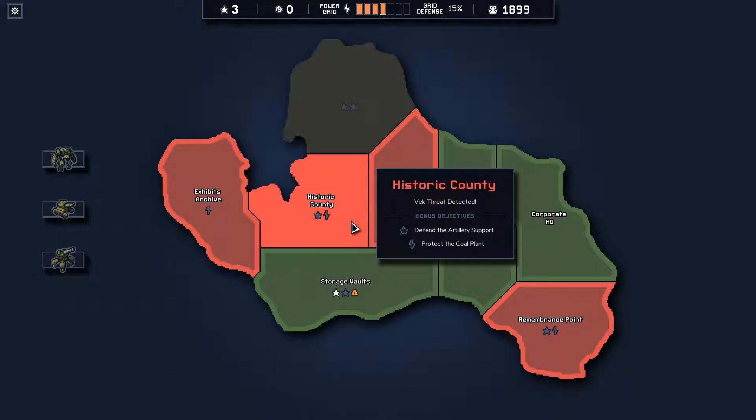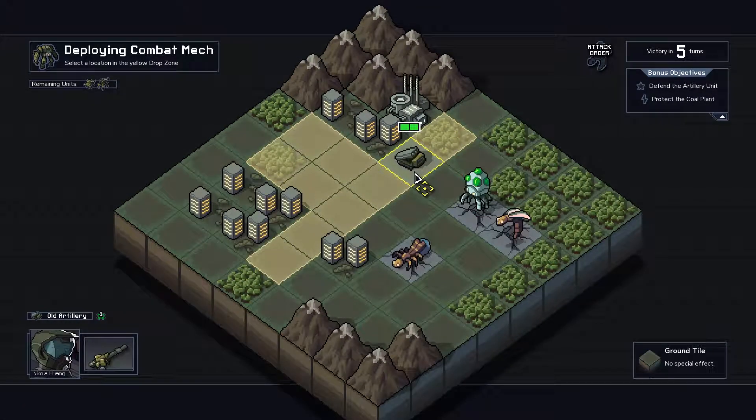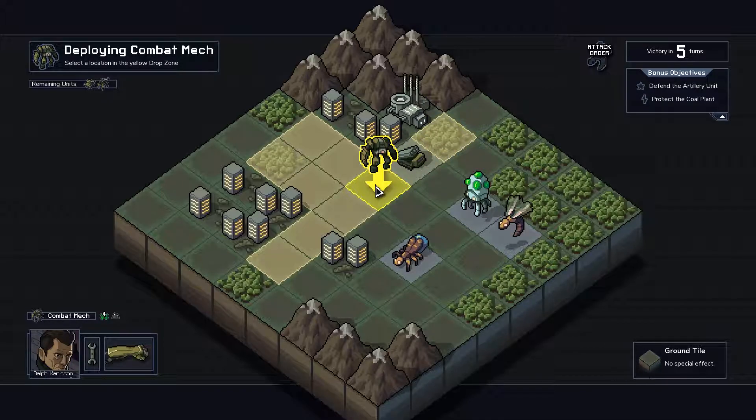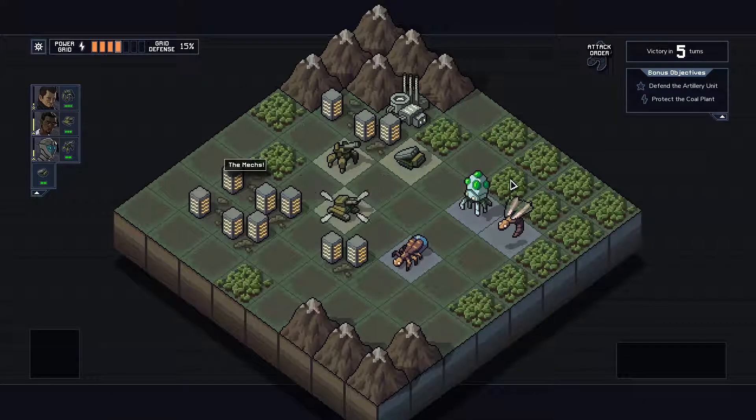Defend their artillery support, protect the coal plant. Warning: air support defensive shields active. Okay, let's do this one. So we need to defend this artillery unit and we need to protect the coal plant.